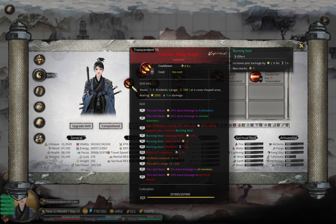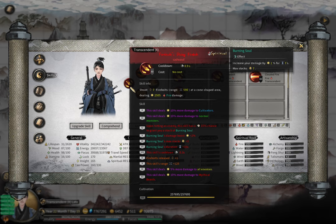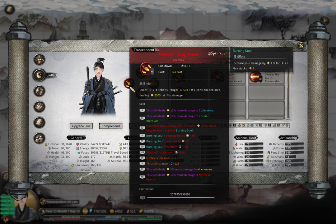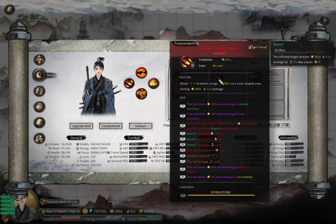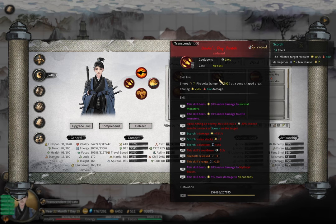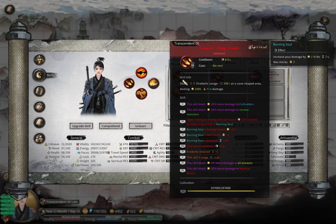The buff you apply to yourself is called Burning Soul — each layer of Burning Soul increases your own damage by 1%. It's not that useful on its own, but it's more about how it works with your special skills. The debuff is called Scorch, which allows your target to receive 10% fire damage per second.